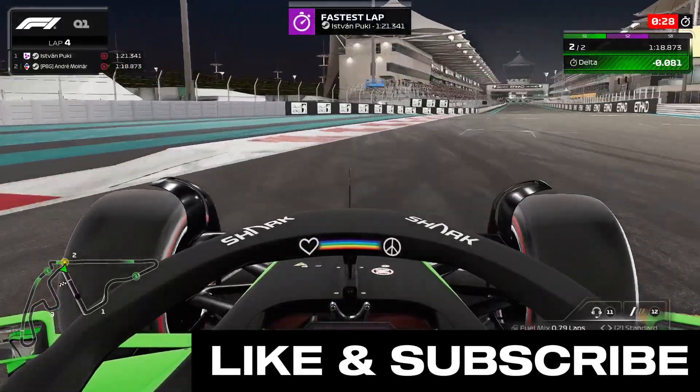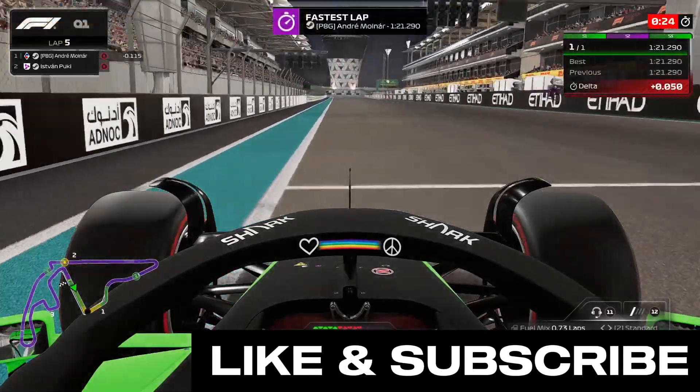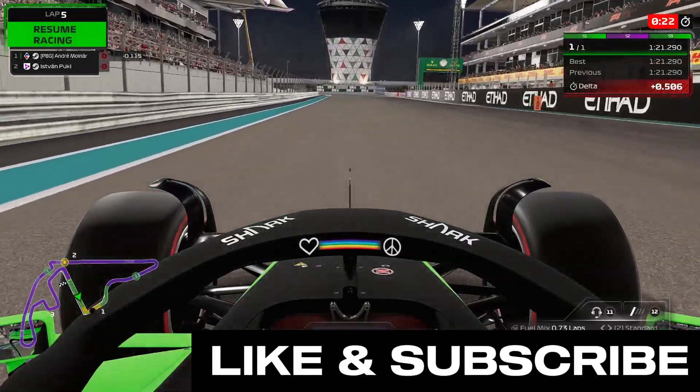Then we are arriving into the last corner of the track where we brake on the curb, hit the apex, and on the exit we use the curb again. This is a 1:21.2, which is a very good lap time around Abu Dhabi.